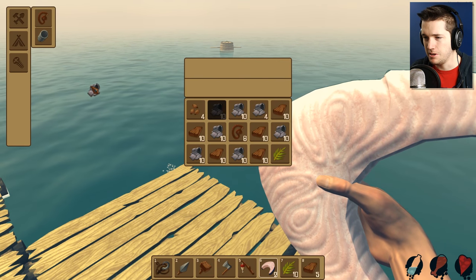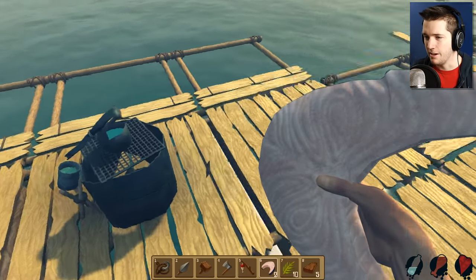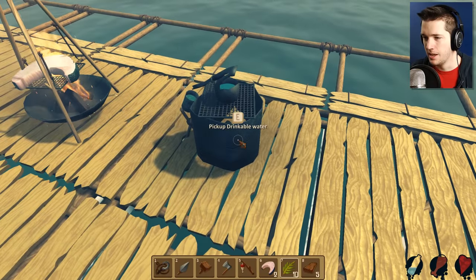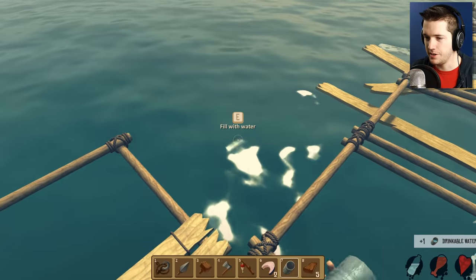We do need the scrap, but maybe we don't need all of this right now. It's pretty much just coming in. I wish we had some sort of storage option, like a chest or something — that would definitely make the game a little bit more feasible. Let's grab that there and pick up the water and drink it.